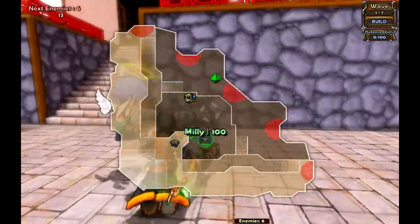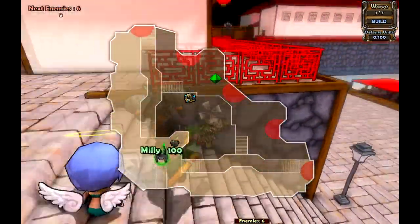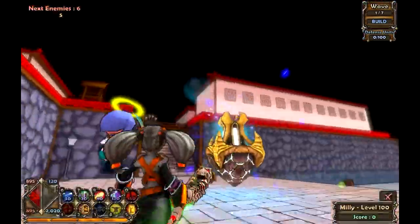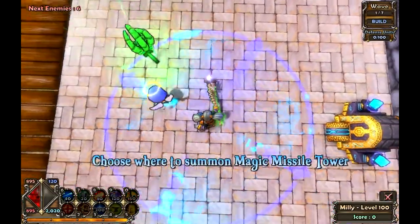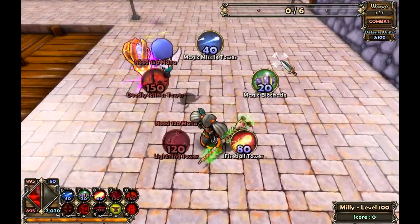And there's a slight problem — you see that chest there? It doesn't exist. Well, we've wasted enough time. Let's go ahead and get our defenses set up. We'll just put down a couple Magic Missile Towers — that'll be all we need.